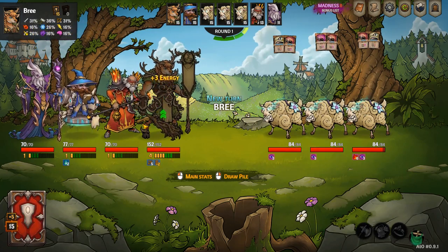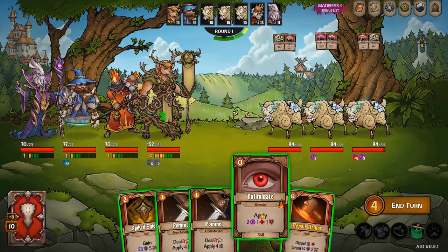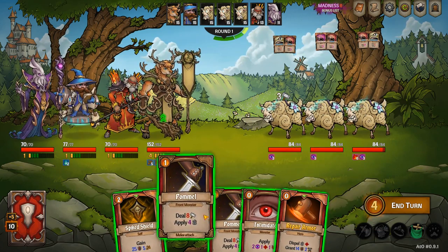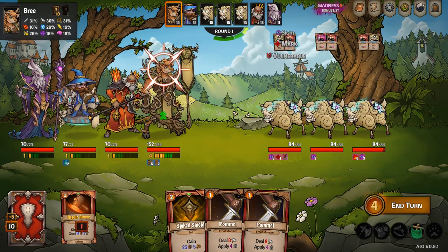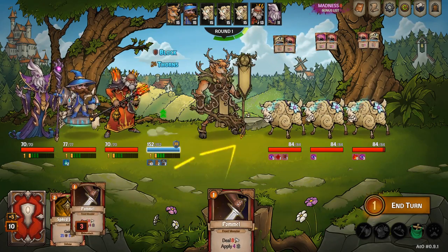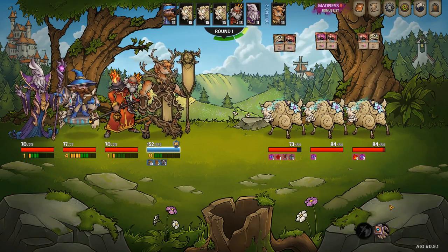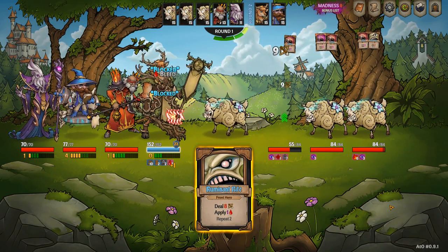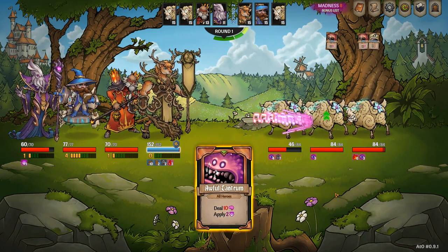When playing Bree, you want to maximize your thorn stacks and the amount of crack stacks you apply to enemies, while being quite tanky at the same time. The cards pretty much play themselves and you want to just support your team where you can. You can see in this clip that just because of these thorn stacks on Bree, the amount of damage these enemies are taking is just crazy.